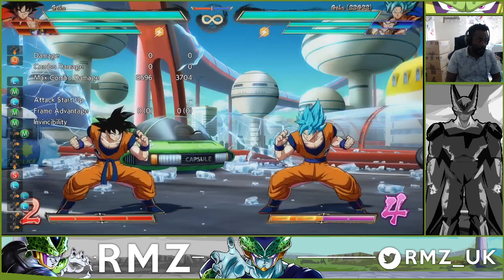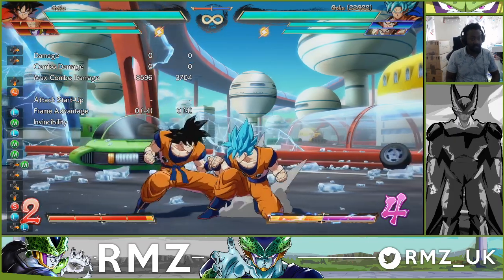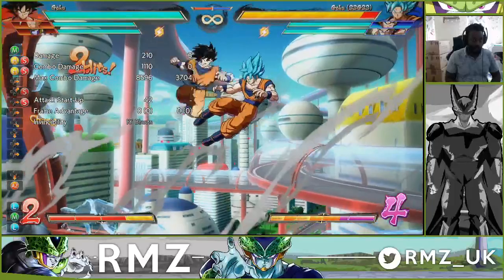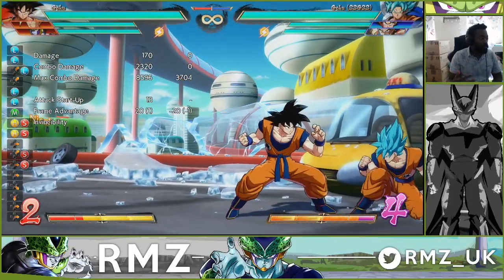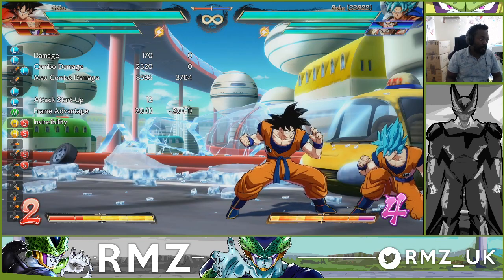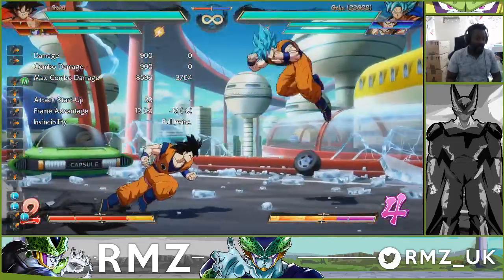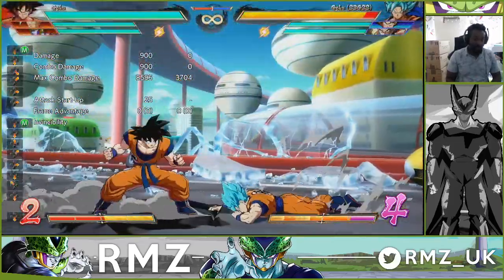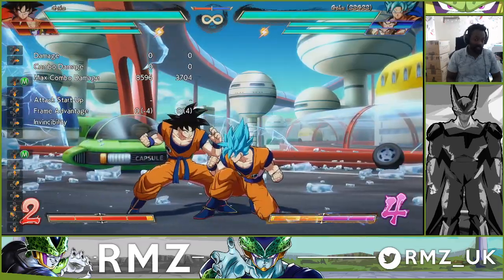Base Goku probably received some of the best changes. He has the same as Cel — he has the ability to do up Kamehameha into combo. But obviously when you play base Goku, you always wanted to know how to get a knockdown if you're high in the air and don't do Kamehameha. What they've given base Goku is a new move in Jump 2M, which is 25 frames up close, and it's an overhead — and it gives sliding knockdown. So the implications of this are significant.